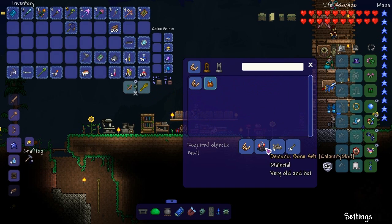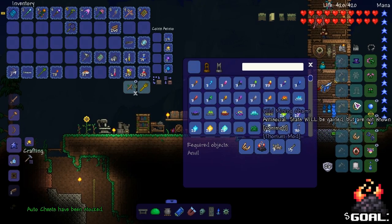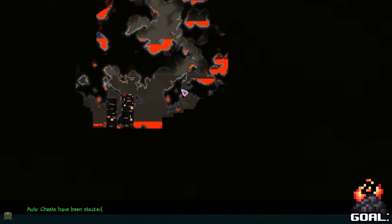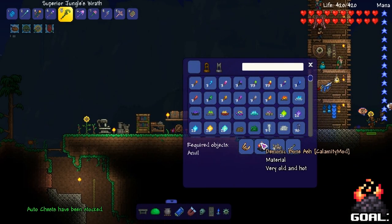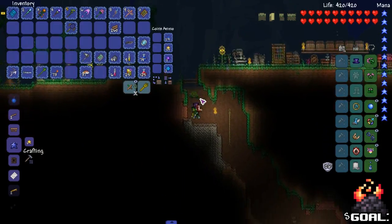Let's go on a mission here. Even though we need bones. The mission is going to be: go to hell and try and get demonic bone ash. Because I have everything else but the demonic bone ash and the bones themselves.